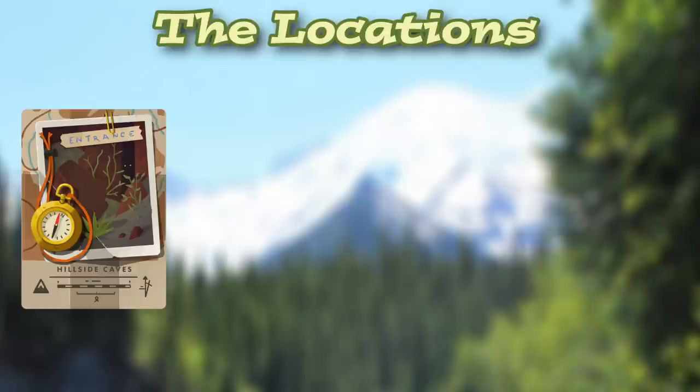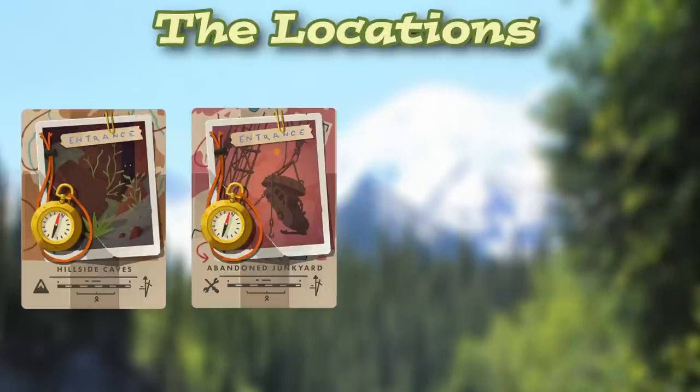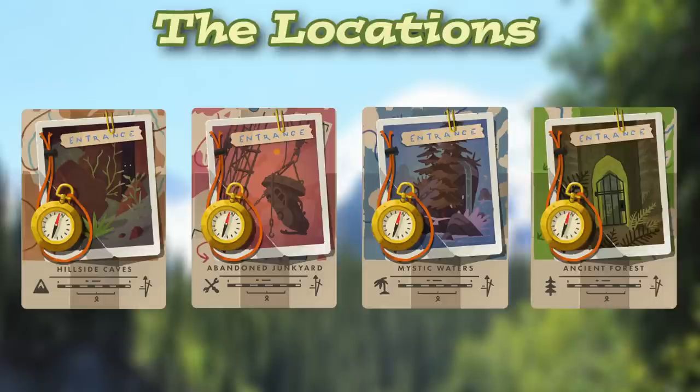We're going to build that adventure deck, and the first thing we have to do is select the location we're going to go to — that's the location for the entire game. So we have the Hillside Caves, Abandoned Junkyard, Mystic Waters, and the Ancient Forest. Players get to pick which they'd want to do, and in this case, we'll pick Hillside Caves.